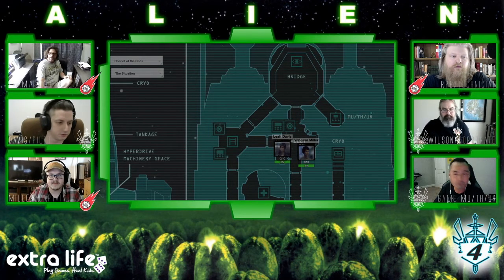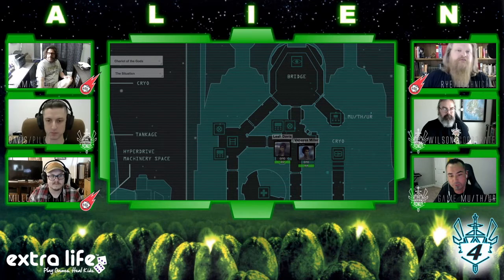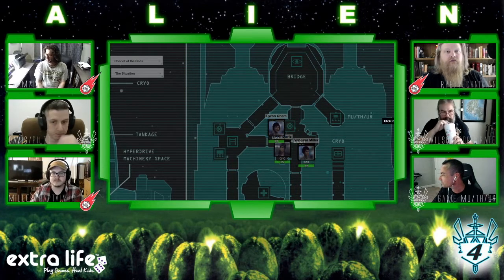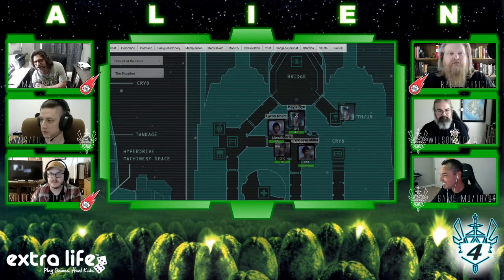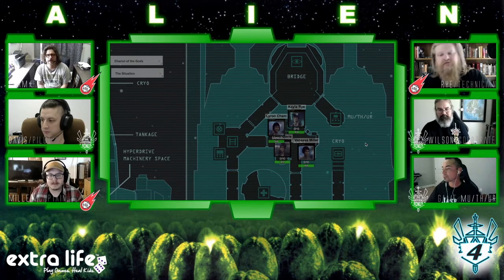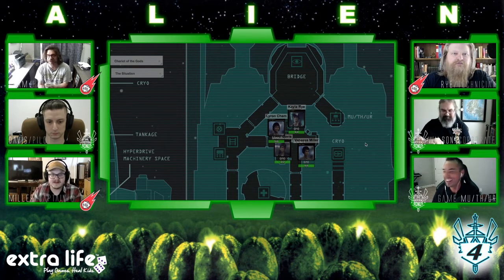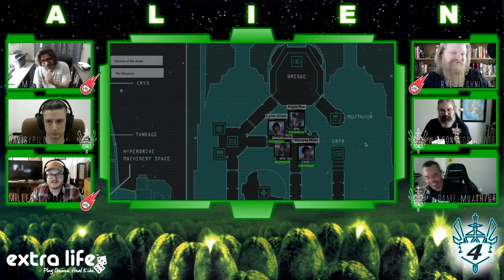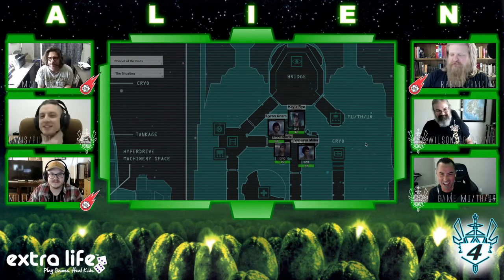Our next two individuals walk into the galley together. The ship's handler, Paul, introduces his character: Lyran Cam. He's cheerful waking up — 'I know I say this every time, but I'm really glad to be here, guys. It's good to see you all. Did y'all have good sleep? I mean, it's all artificial, but Jesus brought us back.' He grabs a bubblegum-flavored hydration packet and remarks that it's the worst.